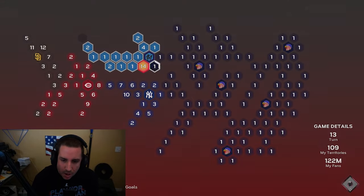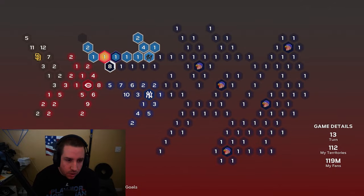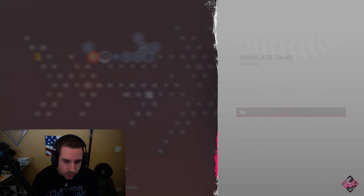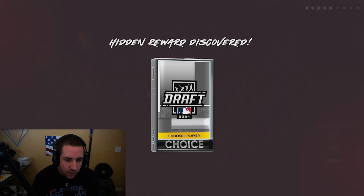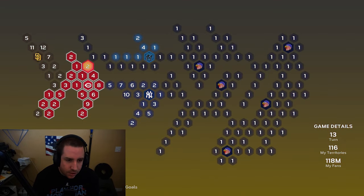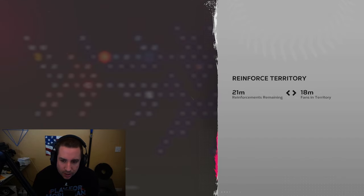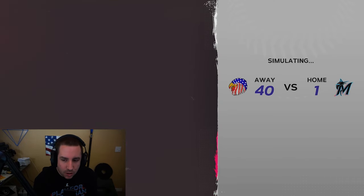We're running low on reinforcements so I'm going to go all the way ahead of the Marlin stronghold and then come back to reinforce and tackle them from behind. We got a hidden reward — a draft pack up in that empty slot past the Marlins, another good hidden reward! We'll reinforce over here, move those fans here, go back towards the Marlins and attack this way. After this we only have the Reds, Yankees, and Padres left.